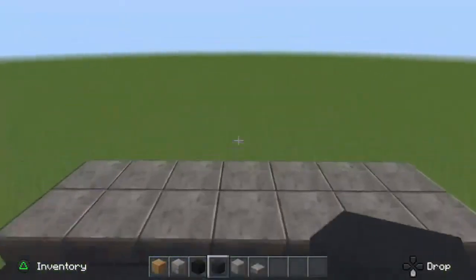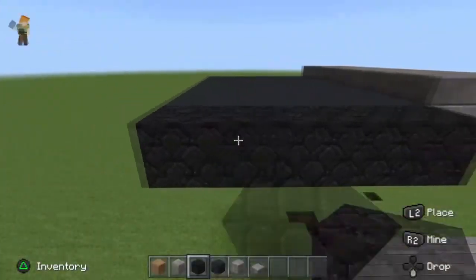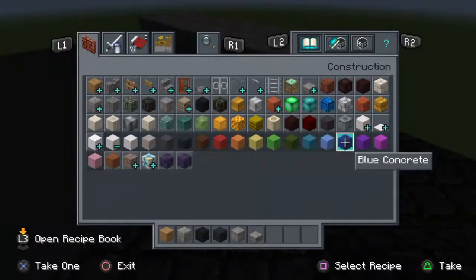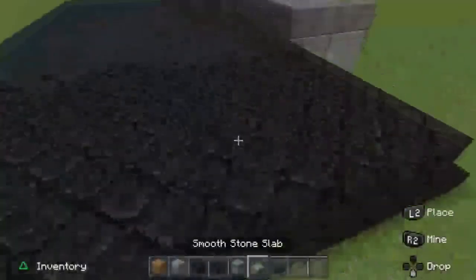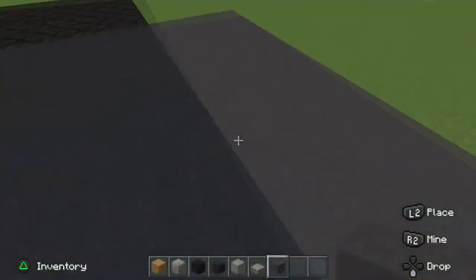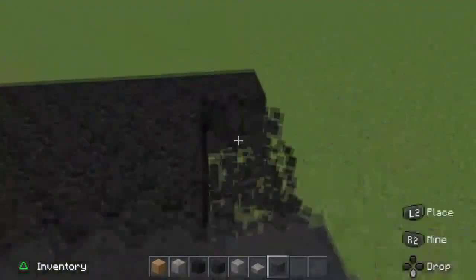Tip number three is use the appropriate block. Do not use blocks you just think are going to look good — try them out first. A lot of cities use bedrock as a road because it's black, but you have many better options. You've got gray concrete, and I also used to use gray wool. Concrete looks a lot better for roads these days, though I'll still mix in some gray wool.